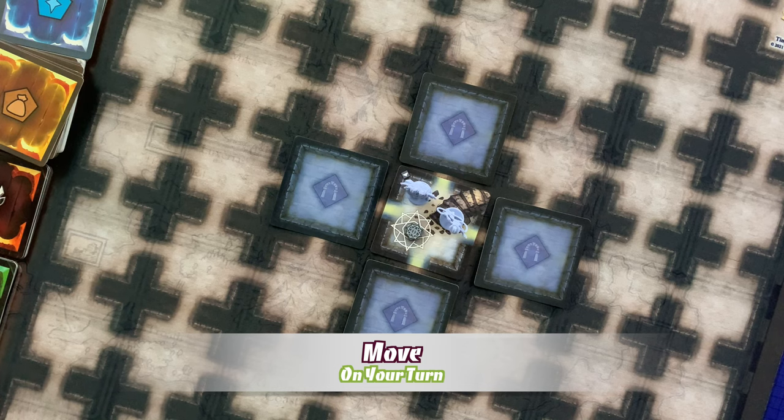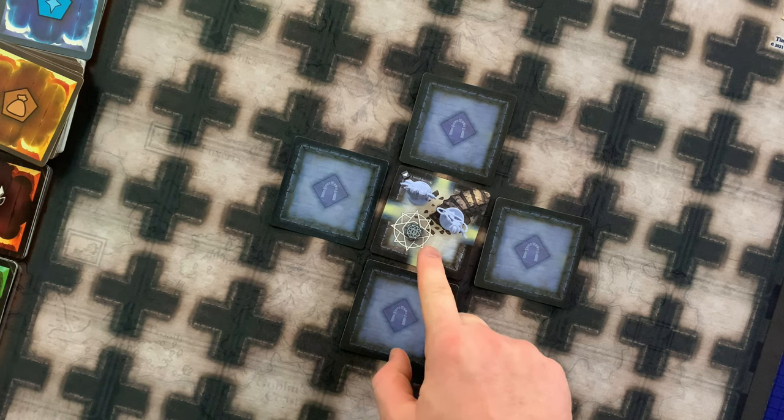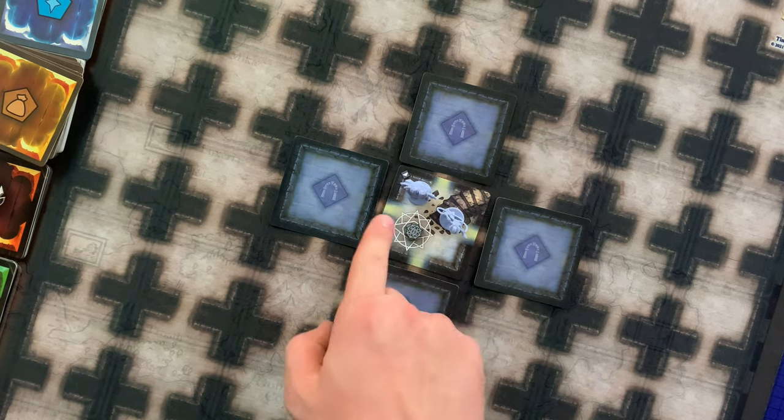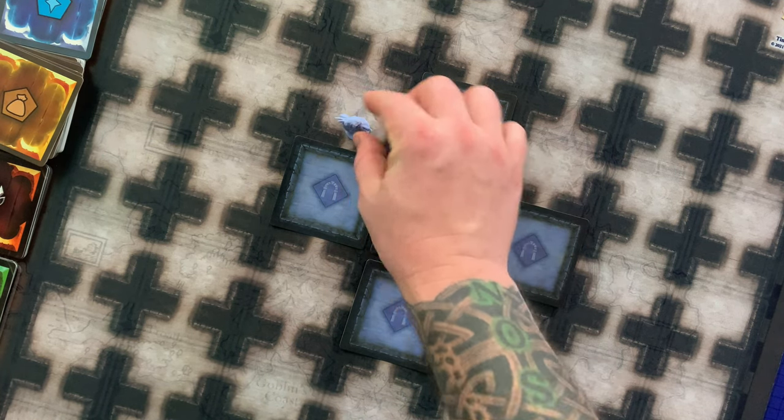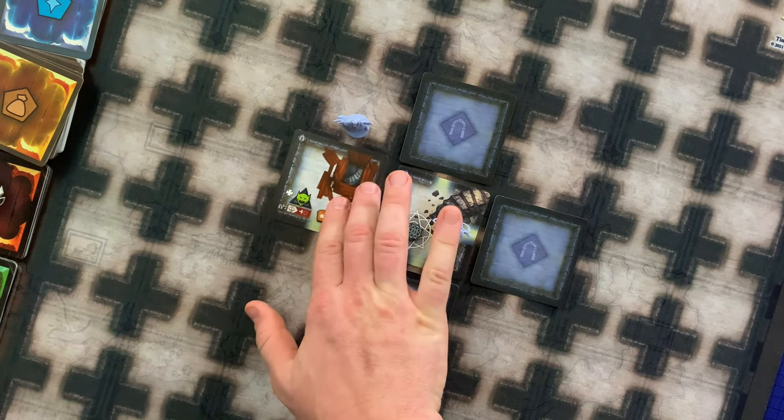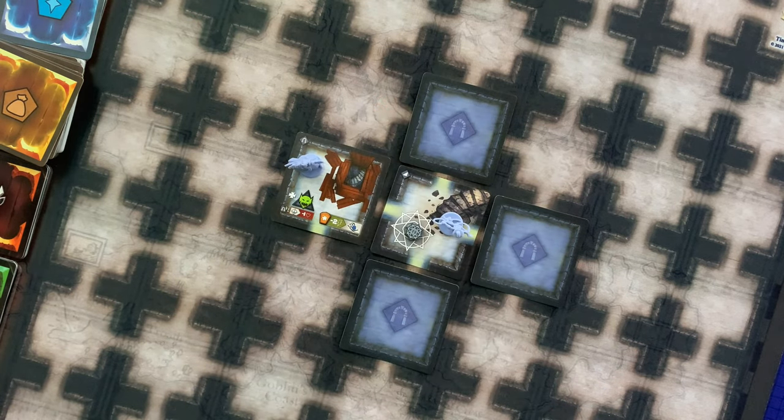Your speed determines how far you may move — the warlock has a speed of three. Pathways are formed when two corridors on dungeon cards connect. Movement is always along a corridor and a hero may move into and explore an unexplored room, or move into a previously explored room. If you perform a heroic action before your movement is over, that heroic action ends your movement. Free actions may be performed at any time and do not end your movement.